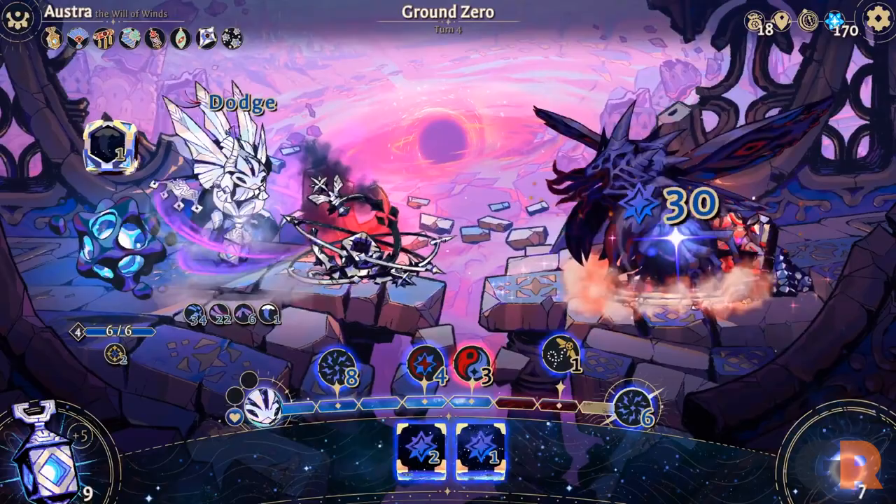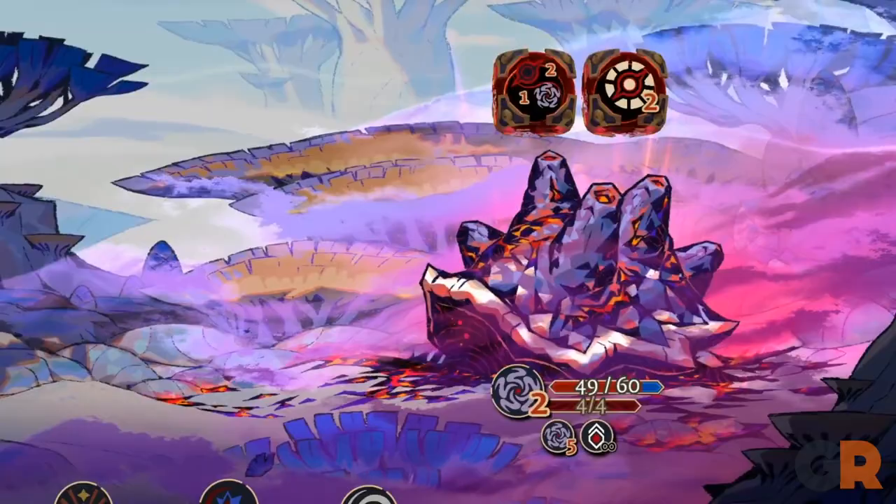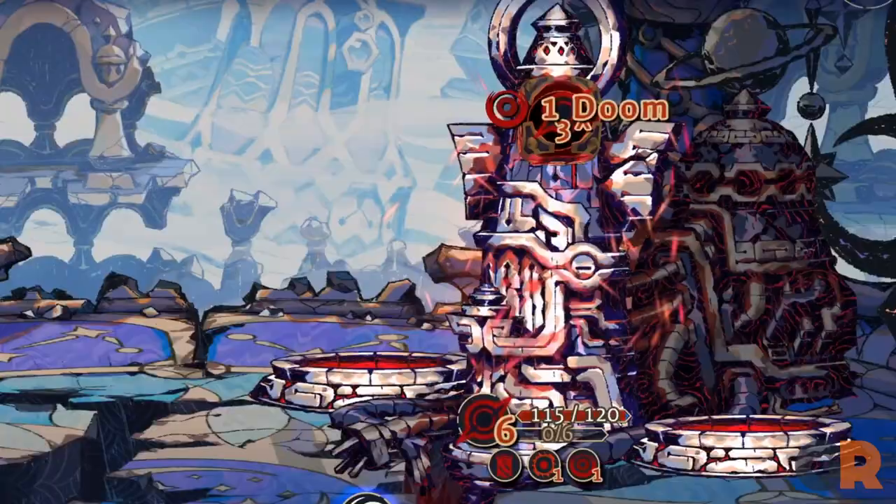Each of the playable characters represent six different races located across various planets, as they are tasked with combating the creeping corruption caused by the Crimson Dawn Cataclysm.